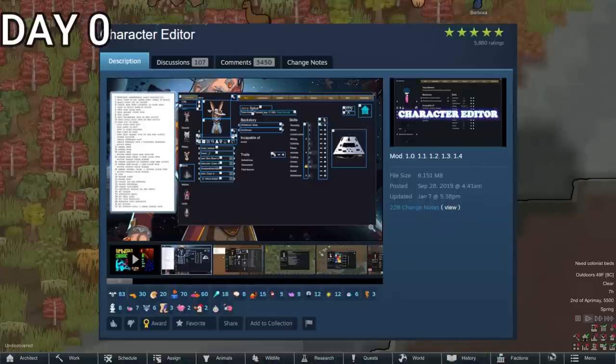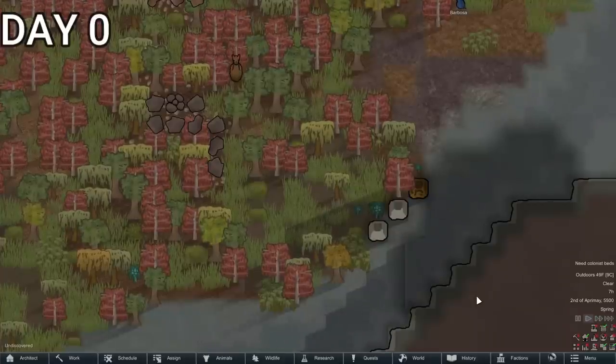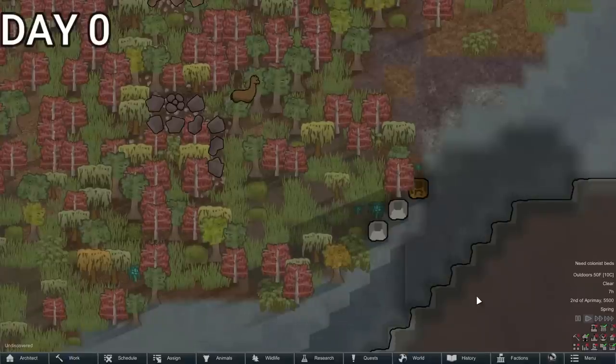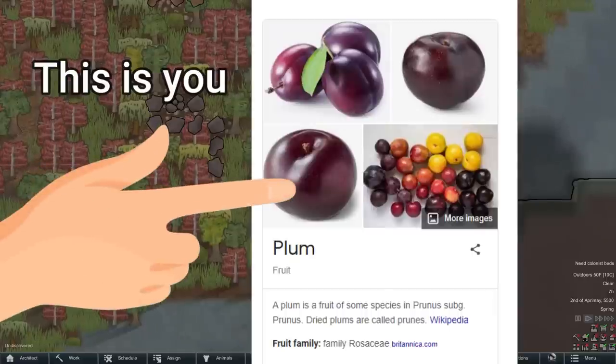Before anybody goes, 'Red Knight, why do you have a character editor? You're cheating!' — that is how we make the boss battles. So, am I using character editor to cheat in this video? Yes, but it is to make things more challenging, and also for your entertainment, sugarplum.